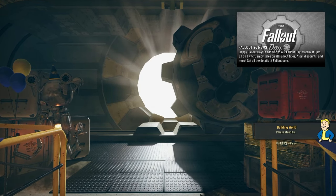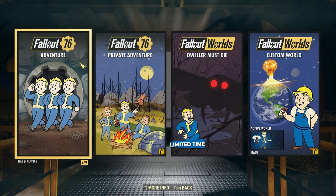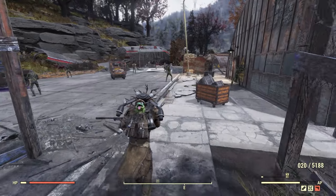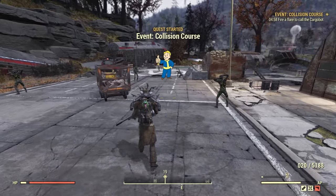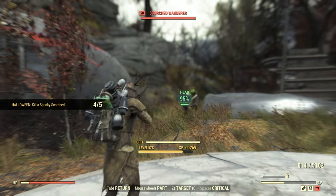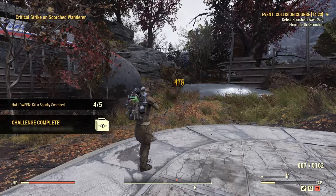As soon as the prompt comes up where it says 'building world,' you want to exit out and go back to your private world. Everything will be reset, and then you can go start the event again — just rinse and repeat over and over again until you basically get tired of it.